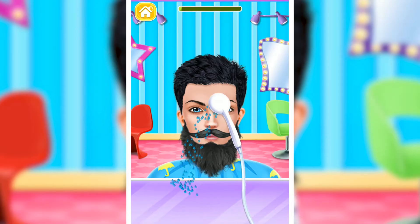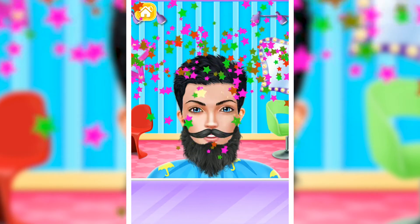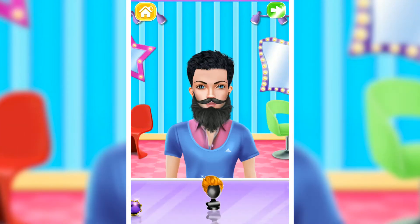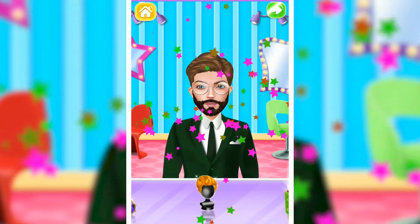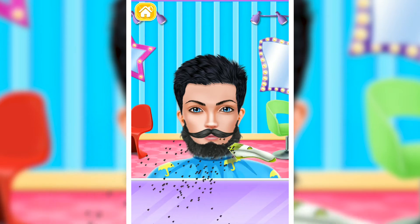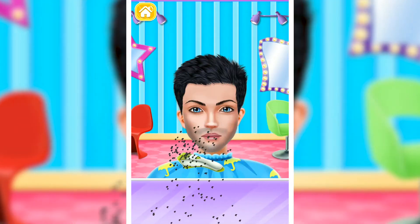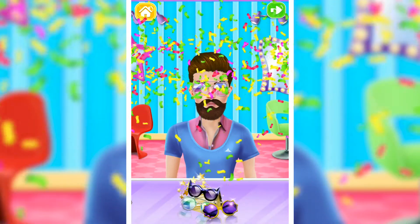Being an expert virtual beard saloon hair stylist, you can even do a little more for giving the best look. Use a tie, hat, or sunglasses for extra fun. And what about the cool dyes? Try exciting shades and enjoy the crazy beard makeover saloon game.